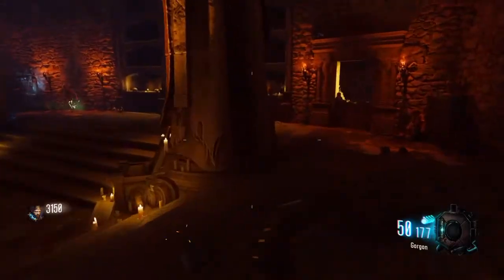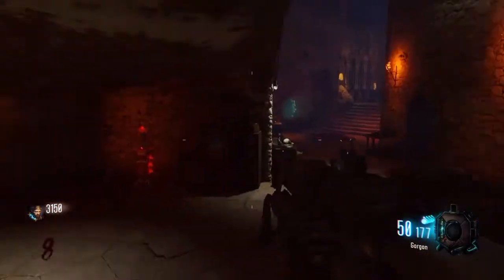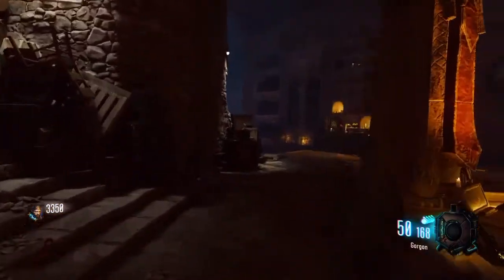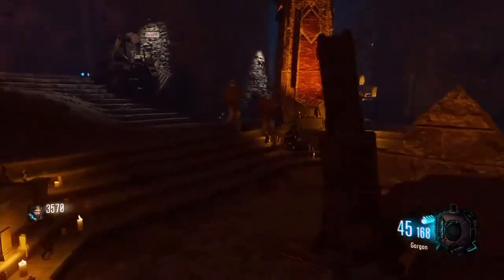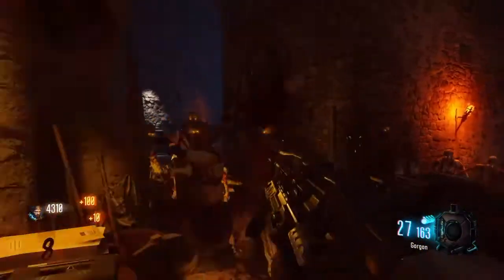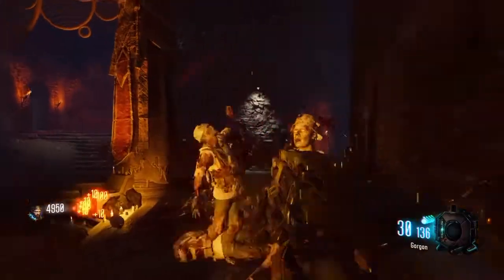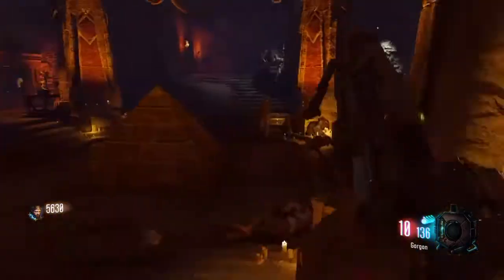Jug is actually down here, right in there, but I don't want to get it right now — I don't want to take a chance. So basically I'm going to train around here until this round's almost over, then we're going to start getting our perks, upgrading our bow, and opening the Pack-a-Punch. This is probably one of the best training rooms because there's so much space.